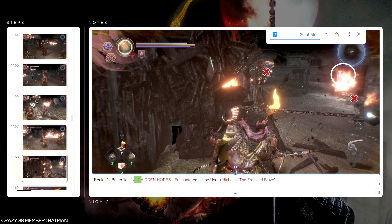Trophy 20 — Hidden Hopes: encountered all the — I think they're called something in the Frenzied Blaze. I do know what this is — it's the butterflies. There are some butterflies behind the flames. I think there were three of them, maybe up to six. You had to find them, interact with them, and then you got the trophy. Not a big deal once I knew they were all inside the Frenzied Blaze from the trophy description — then it was just a matter of routing them into the guide.